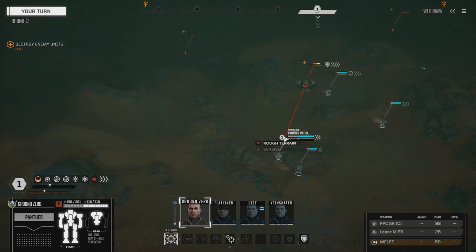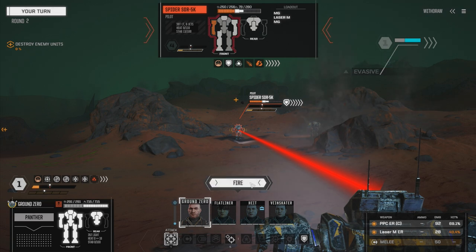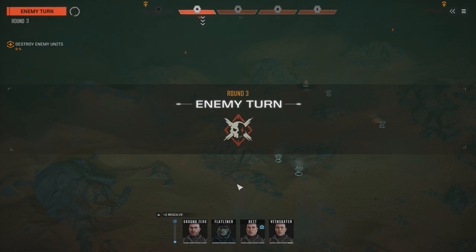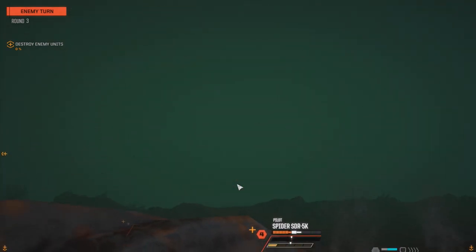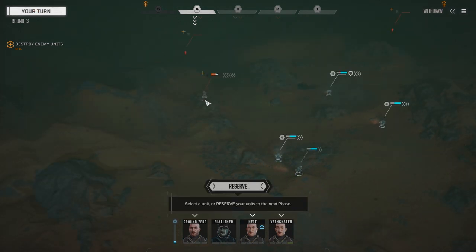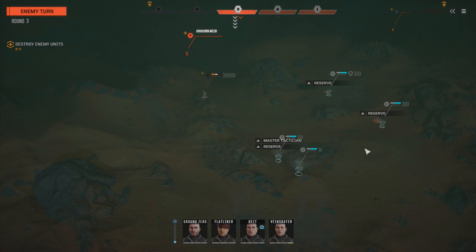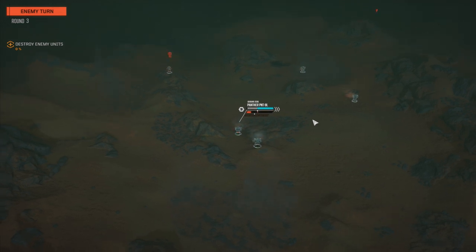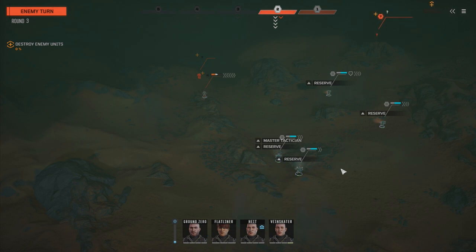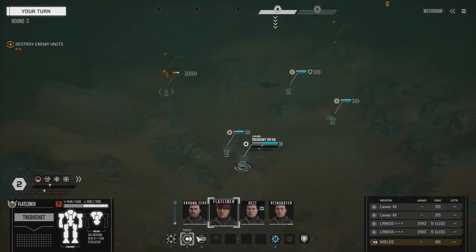Moving over — ER PPC and ER medium laser, a little bit of heat but the hit chances are good, so we're going to fire both. One hit, damaged his leg. The spider moves first and he's actually going to shoot — that's a benefit for us. Wow, that's a lot of evasion, super evasion. We're going to reserve — I want to see what these guys are in the back. A medium and a heavy. I hope the other one is a heavy mech. It's moving pretty slow — probably a vehicle though.